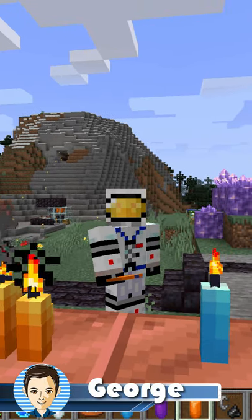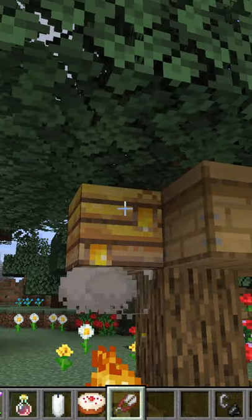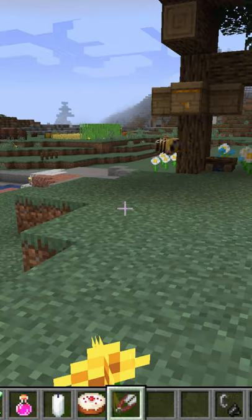Hi, I'm George and let's make some candles here in Minecraft. We first need some honeycomb, so go to a beehive or bee nest. Right click on that with the shears and that gives you your honeycomb right there.